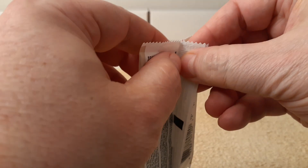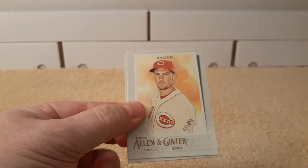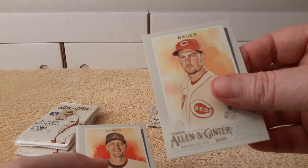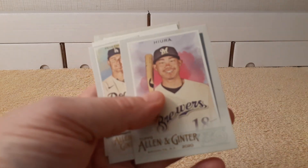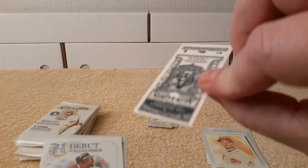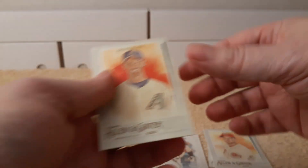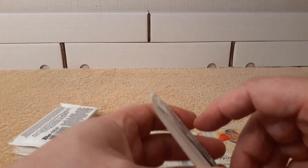I like ripping these. Trevor Bauer — not Joe Bauer, Trevor. Ahmed — I like to torture myself with pronunciation. Joc Peterson mini, and there's an A&G back. Debut to Remember, Hayward, and then Luis Gonzalez rounds out the first pack.